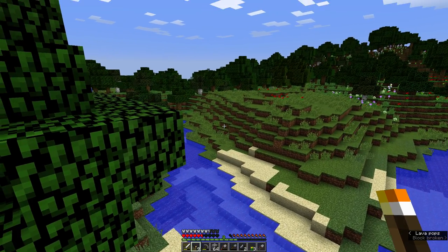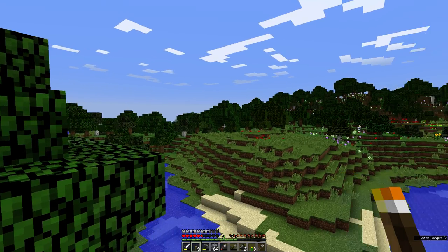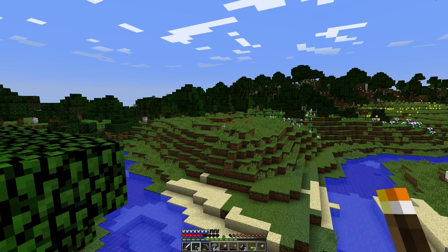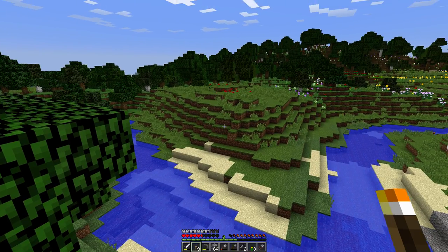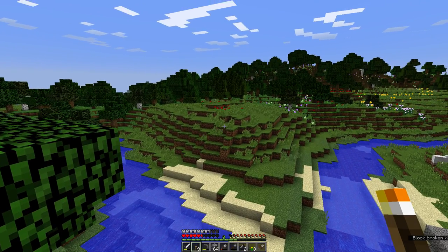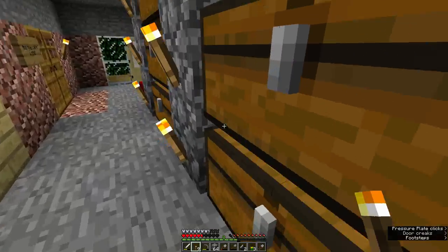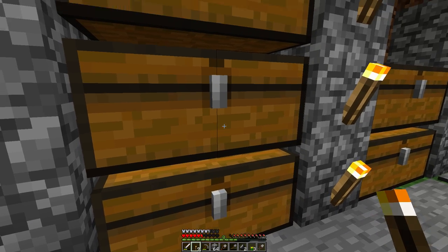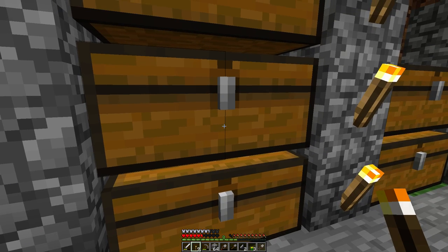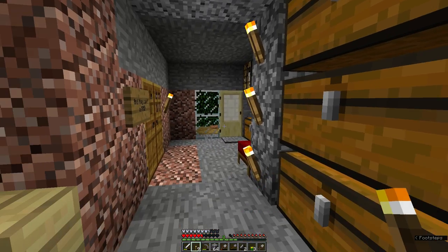We might go visit that swamp because it had a ton of clay to make bricks. I should build something on that little hill - that would be pleasant. I really want to get to where I am mining for diamonds, getting obsidian, and getting into the Nether, because there's a whole bunch of stuff in the Nether that I have never even tried before, and I think it would be neat.